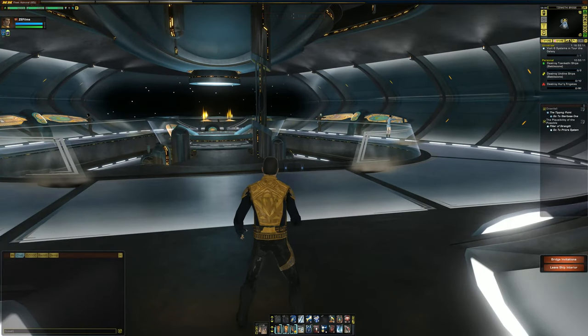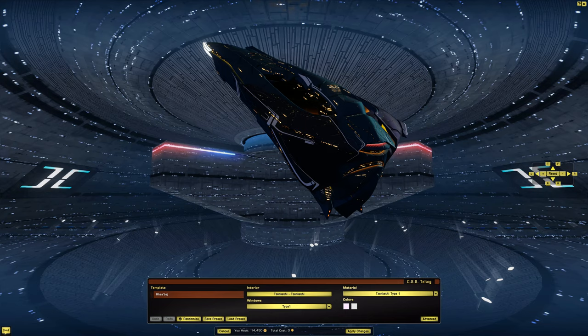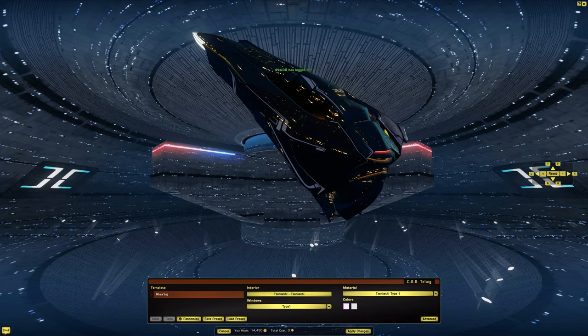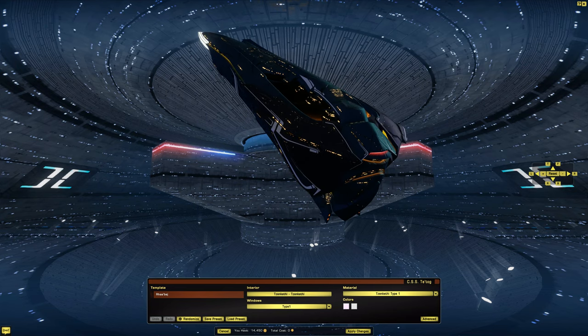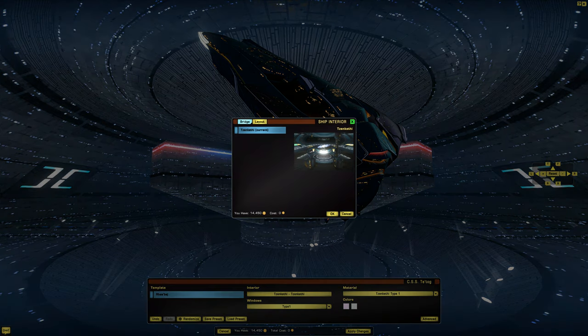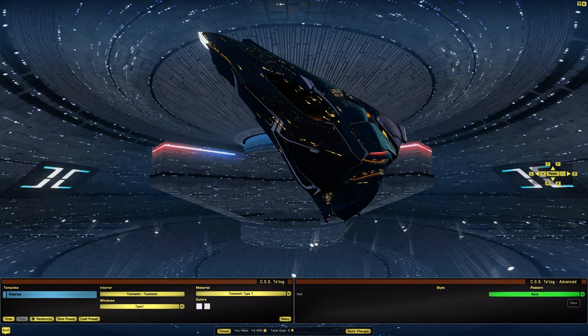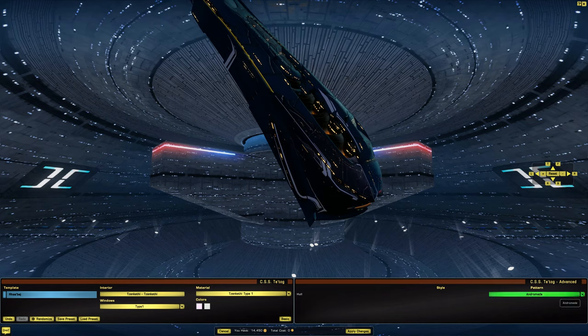Let's go to the ship tailor and take a look at what visualization options are available. So here we are in the ship tailor. I should preface and say that I am on Tribble, so what we see here might not be representative of what is on Holodeck. But really we're just here for the space barbie. So only one template, only one type of window, and under materials we only have one material. We don't have any hull customization options either. Because we are on Tribble, we don't have the option to upload this.